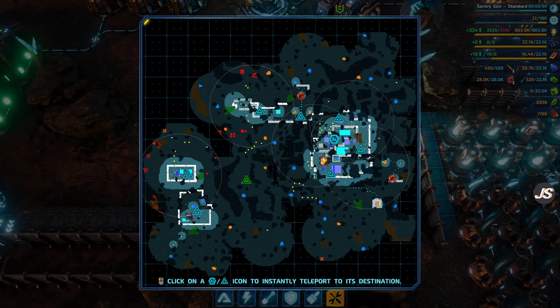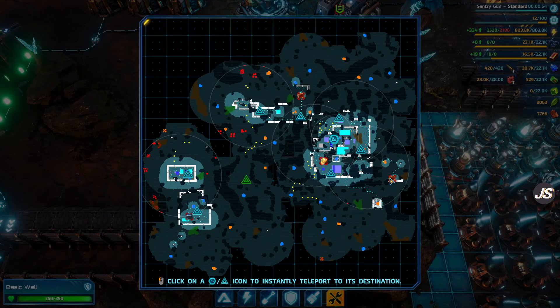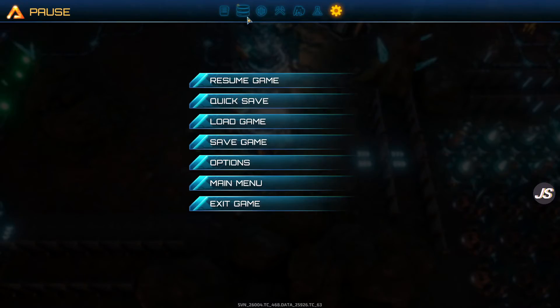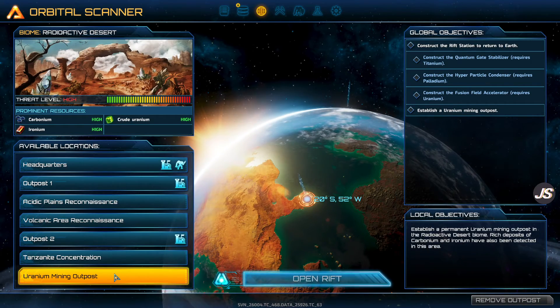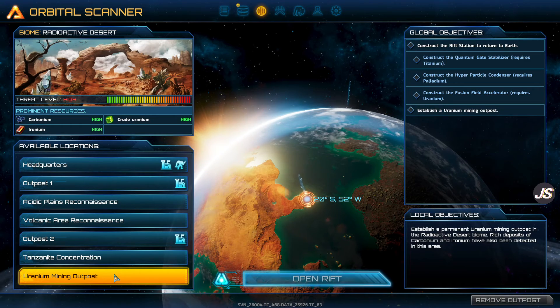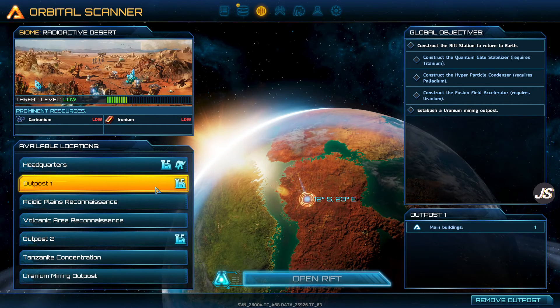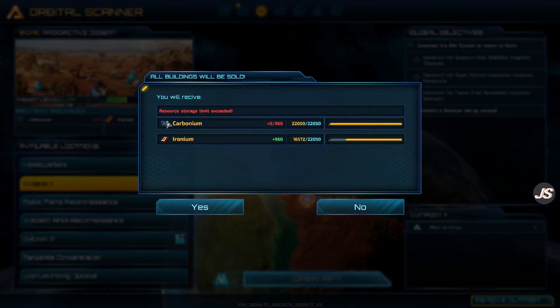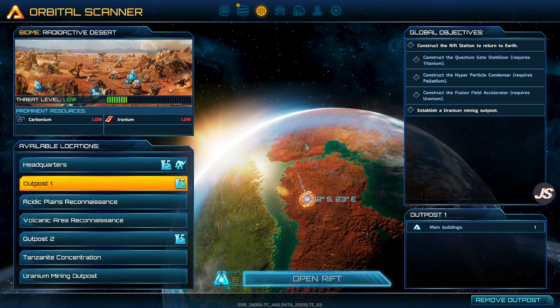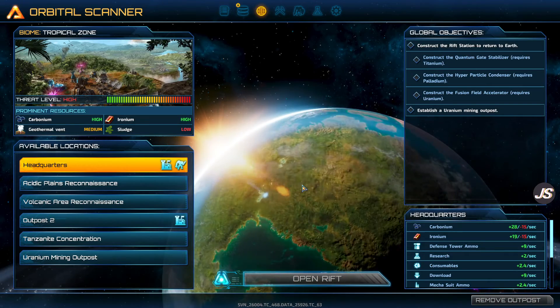Maybe we'll cap off this episode with that and just have this be a little bit of an upkeep episode. On the next one we'll go through the orbital station and check out one of the new outposts — like we can do the uranium mining outpost and get into nuclear energy, which would be pretty cool. This outpost we can remove — this is the one in the desert that had really nothing for us. I'll receive not much, so I'll just get rid of that.